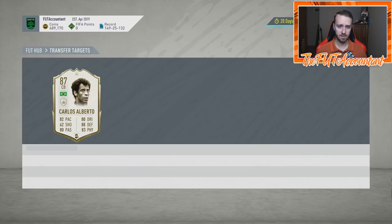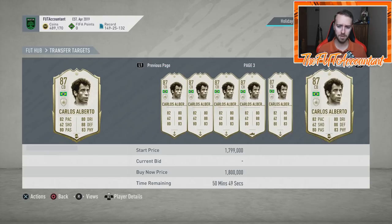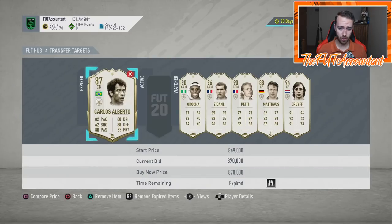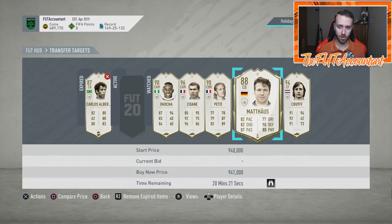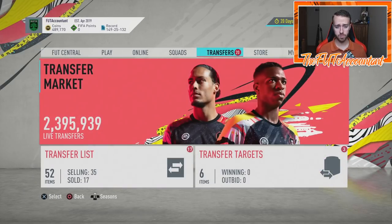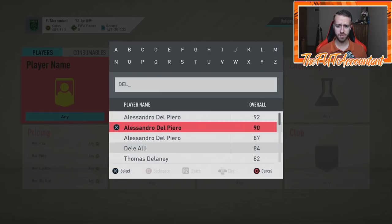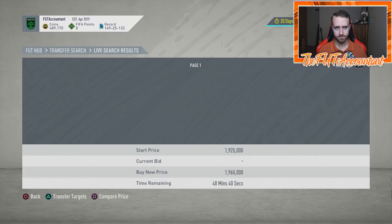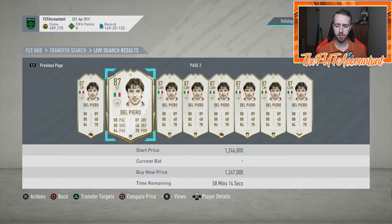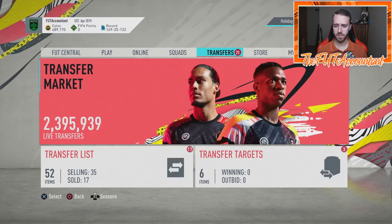Some of the baby icons today — like we talked about earlier this week, if they were a position change like Carlos Alberto, or a really meta card like the Mateus card which is also a position change, those rose. Del Piero was one that rose today, Dalglish was another. Del Piero was like 1.1 million earlier this week for the baby version, which is now out of packs. He was actually selling at 1.3 million earlier today — looks like about 1.25 million right now, up about 150K from his lowest point this week. Carlos Alberto and some of those other guys rose as well.